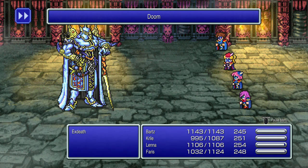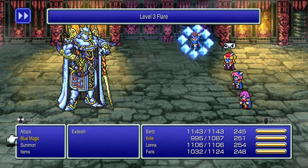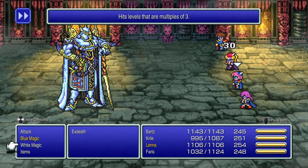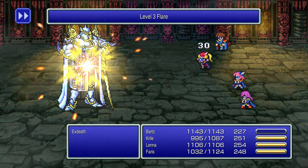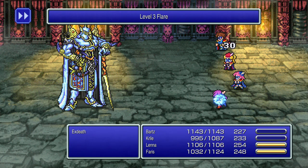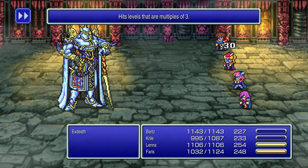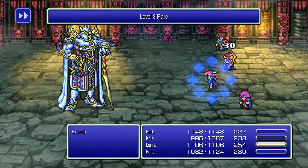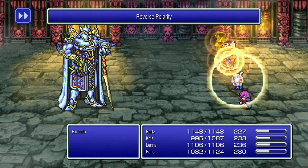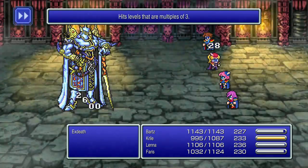X-Death begins the battle by casting Doom, giving you 30 seconds to live — this is a blue magic, and he only casts it on one character, then again every 9 turns. By making everyone a blue mage, you're guaranteed to learn Doom. Also, we have Level 3 Flare learned from the red dragon, and X-Death happens to be a multiple of level 3. Keep casting Level 3 Flare over and over and the battle will be over before you know it — once everyone casts it, initiate auto battle and you'll win, just like that.